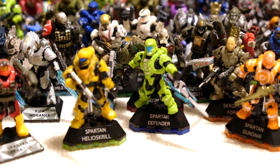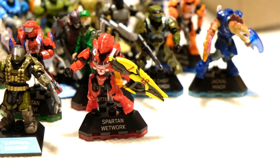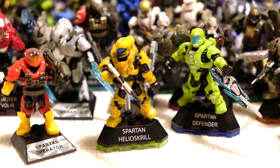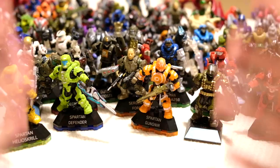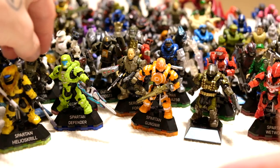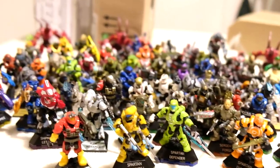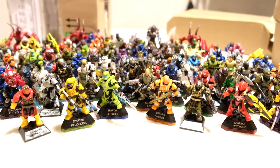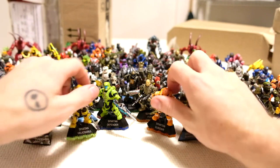The Spartan Laser particularly, I love. The Defender started it all — very nice. The Gungnir — I'm a big fan of that Light Rifle. I guess it's a series for really good weapons: that Fuel Rod, Light Rifle, Storm Rifle, DMR, and Spartan Laser are all straight fire. Folks, this is getting a little ridiculous — my Halo Heroes collection needs to calm down. Episode seven is next, and the theme is Halo Combat Evolved. What figures do you think are going to be there? Leave your predictions in the comments below. The brand new Spartans today were the Helioskrill and the Gungnir, and the others are just great additions to my army. As always, you stay awesome, you stay safe out there, and today's haul is signing off.